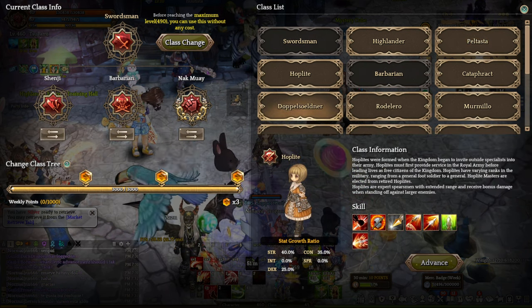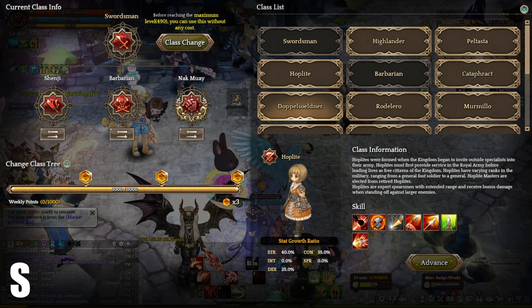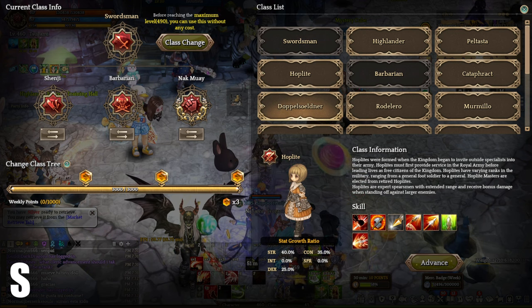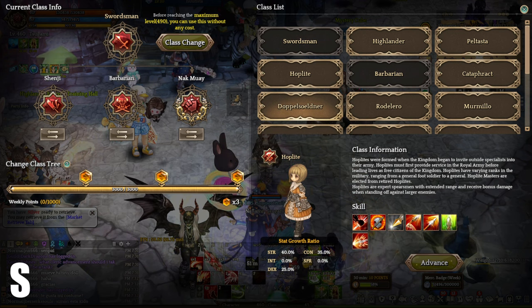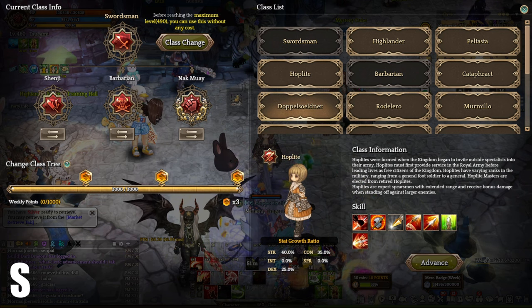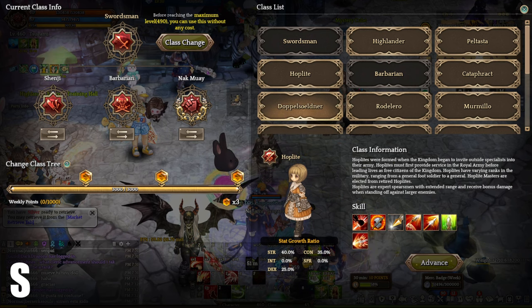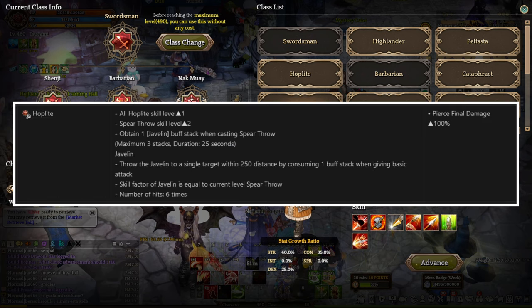Onto number 3, we have Hoplite at S tier. Hoplite is a DPS class that specializes in single-target damage. It can use a two-handed spear, one-handed spear with a shield, or one-handed spear with a secondary weapon. This class has very strong single-target damage thanks to a buff called Sharp Spear, which applies additional final damage whenever your character lands a critical attack with Hoplite skills. Hoplite Vibora level 1 adds 1 extra level to all of the Hoplite skills, as well as 2 extra levels to the Spear Throw skill.